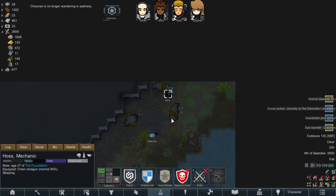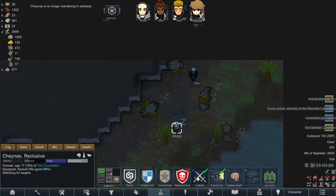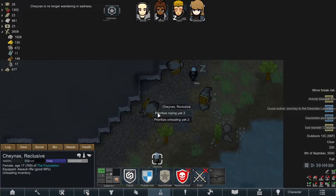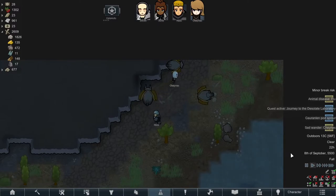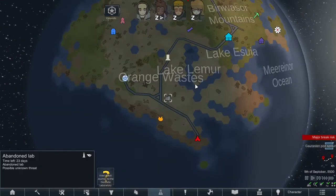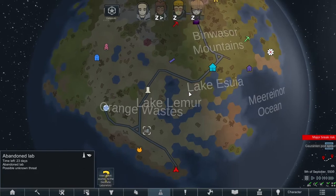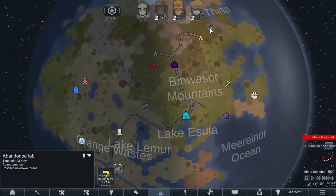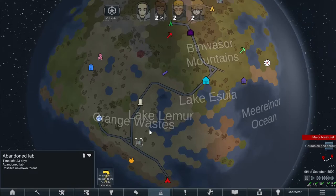Our caravan is back — they've immediately collapsed. Let's get back inside. Another quest came in: journey to a desolate laboratory, a day away with 23 days to complete — a lot more manageable. We've got two days left on the other one, don't see us getting up to that one. Maybe the next target will be this one down here.